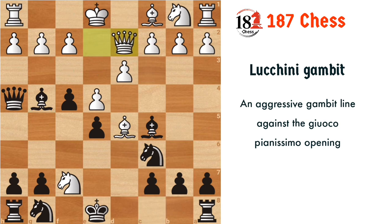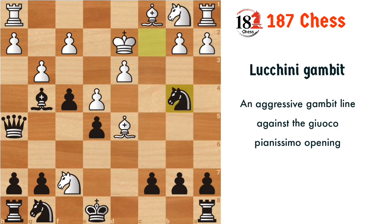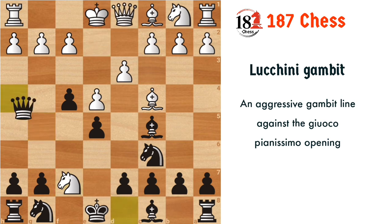After bishop g4, if white plays queen d2, then the queen gets trapped — can you guess how? It's bishop e3. The queen is pinning the f-pawn so it cannot capture, and the queen cannot move because that would be checkmate. So bishop e3, and if white counter-attacks our queen, we can just play queen h5 and the knight will come to fork. After a bishop check we will have another queen. Bishop g4 is powerful, and even if white captures the pawn, the same continuation applies.